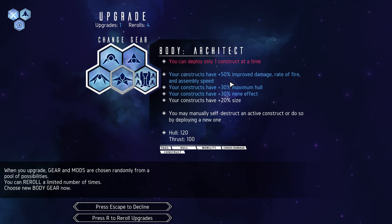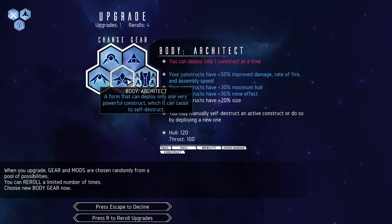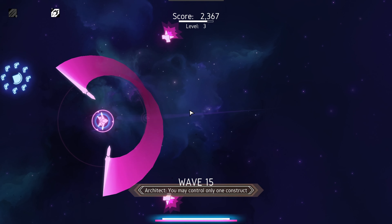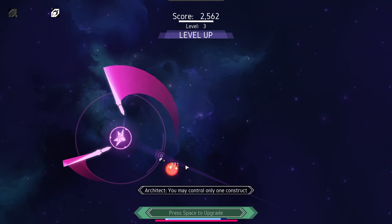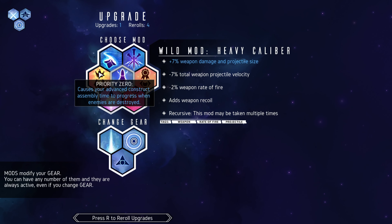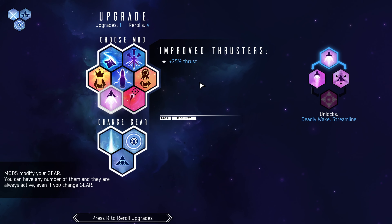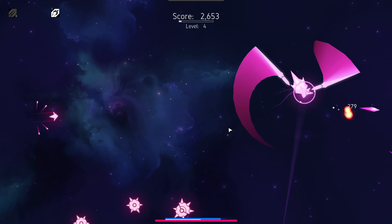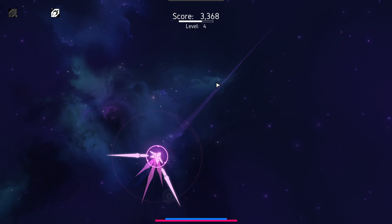We got ourselves a pair of beautiful swords that can just swipe through anything — I am loving this. Let's get improved thrusters: 25% more thrust. We get more damage the faster we go with swords. 279 damage for a single swipe — that is amazing! And you can see we're getting projectiles flying off as we destroy those little mine-looking type enemies.